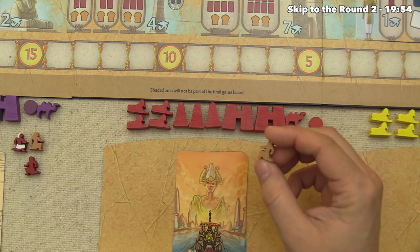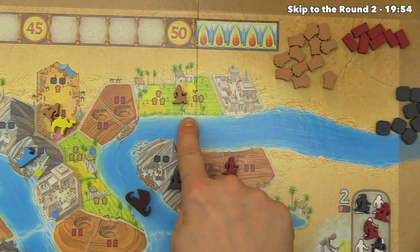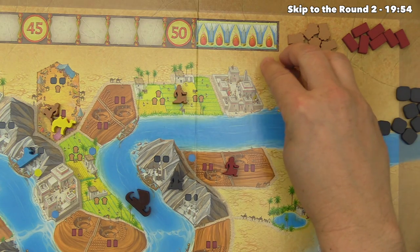The red player decides their action is to use their regular farmer, heading out to the fields. There are three spots here and two there, so they're going to get five grain.